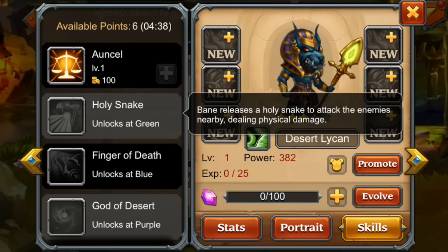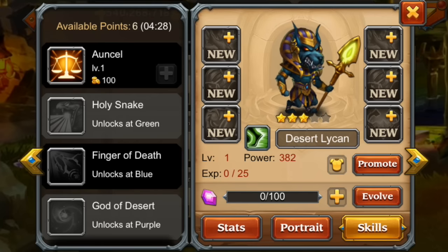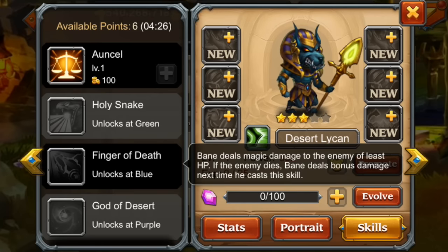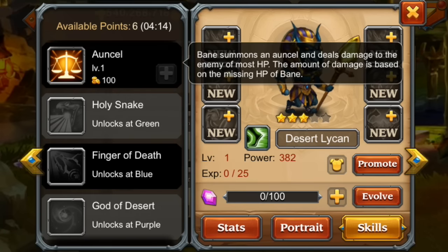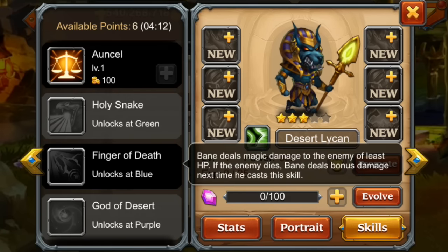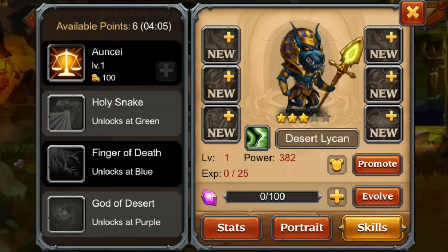Holy Snake: Bane releases a holy snake to attack nearby enemies dealing physical damage. Then there's a magic damage skill — Finger of Death — where Bane deals magic damage to the enemy with the least HP. If that enemy dies, Bane deals bonus damage the next time he casts a skill. So you've got one skill targeting the most HP and one finishing off low HP targets — a pretty nice combo in one hero.